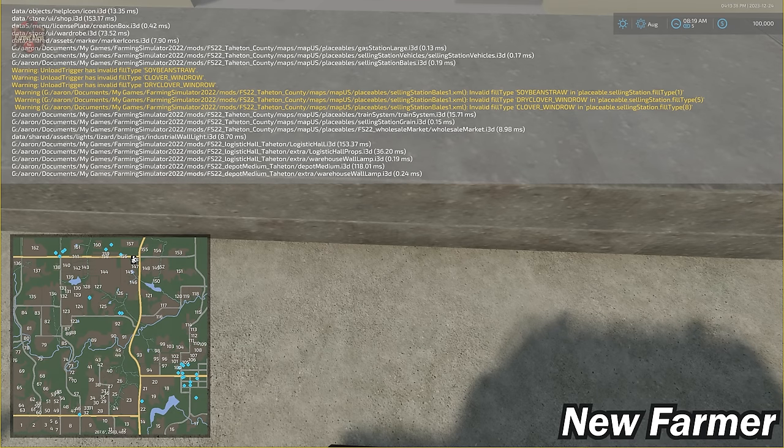Now let's look at the PDA. This is a 4x map so fields are much larger than they initially appear, and they're quite organic in size and shape — if you like square rectangular fields, this is not the map for you. If you prefer a more organic, realistic experience, this map might be right up your alley. With respect to crops, this map has excluded sugarcane and poplar, and added silage corn, alfalfa, narrow soybean, and rye.